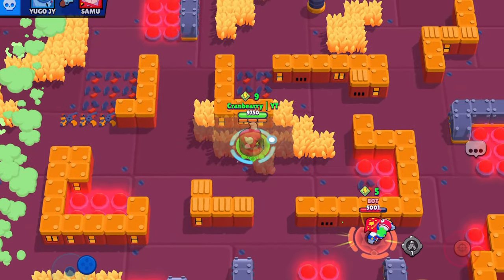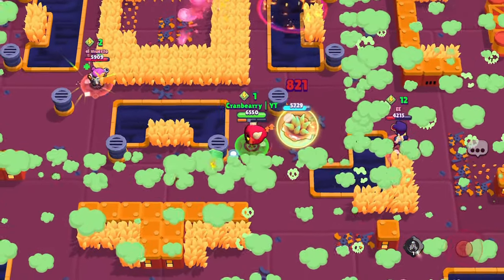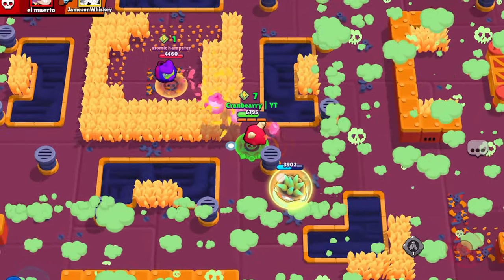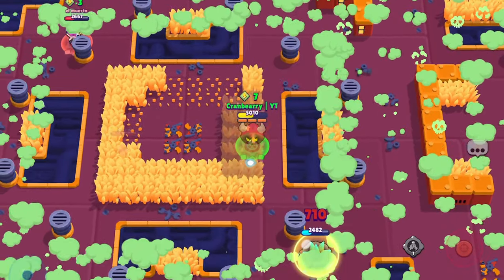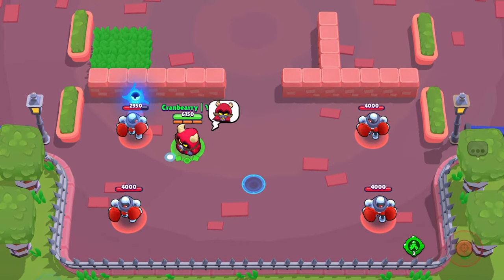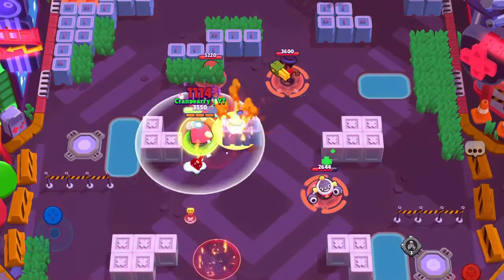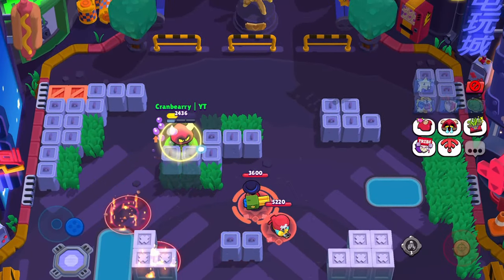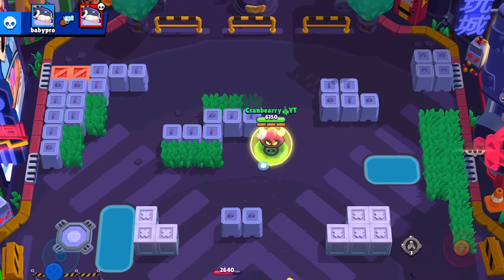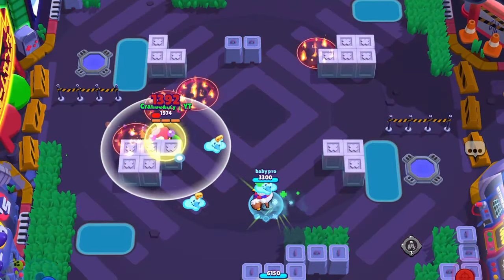Recording is better in every game mode except Showdown. In Showdown, solo or duo, you do not want to use RT's super unless you have a way of charging his super quickly and returning right back to his regular form. If not, you will have to leave his lower body behind for someone else to find. As of right now, you have no way of knowing if someone is attacking your lower body and you will instantly die. So, Quick Maths is better in Showdown, causing marked targets to stay marked longer. As for other game modes, Recording is definitely the better choice. You will most likely be using RT's super a lot in game modes like Heist, Bounty, and Knockout. For instance, Bell's Rock is a great map for RT — the 20% shield will make it easier to approach enemy brawlers and take them out, especially if you have the shield gear equipped, giving him an extra 600 hit points.